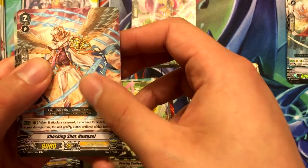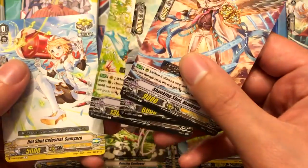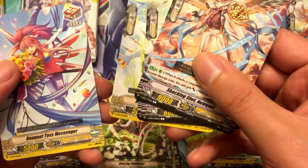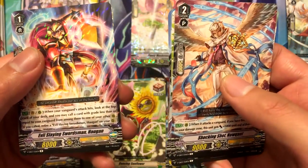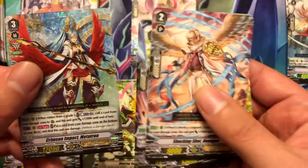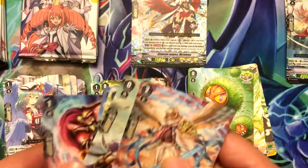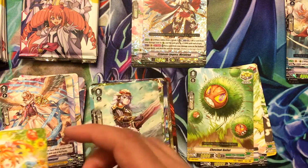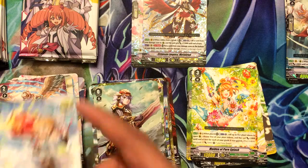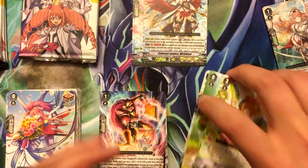Shocking Shot, New Cow, Crimson Lion Cub Crypt, Maiden of Pure Splash, Hotshot Celestial Sosmia, Bouquet Toss Messenger, Evil Slaying Swordsman Haugen — and a triple rare: Crimson Impact Metatron! Awesome. That's definitely a card I do want. Metatron is definitely a keeper.